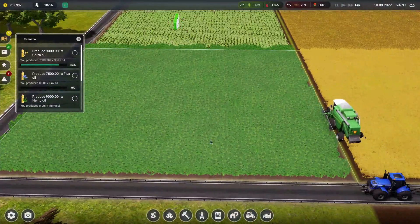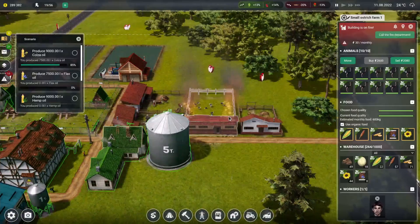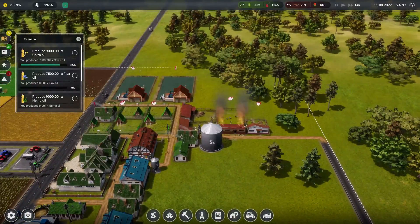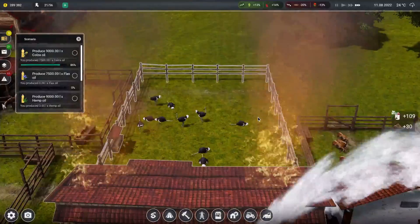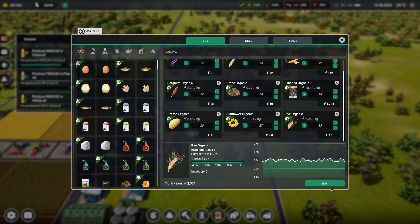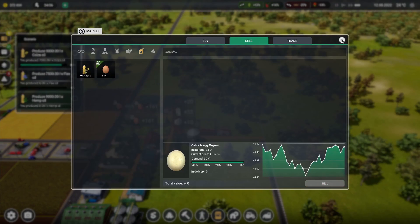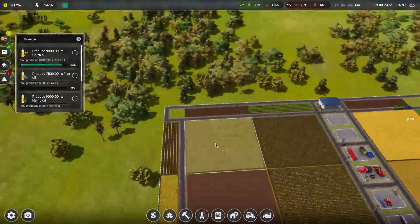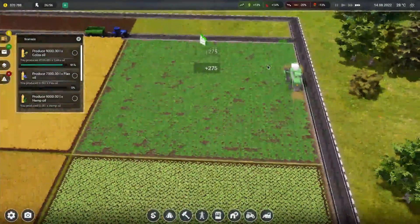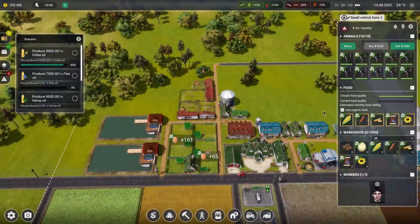Watch our hemp come off. Uh oh — ostriches on fire! Roasted ostrich. Looks like that bean thing. Got them food. Let's get this turned back around. Let's renovate for the ostriches.